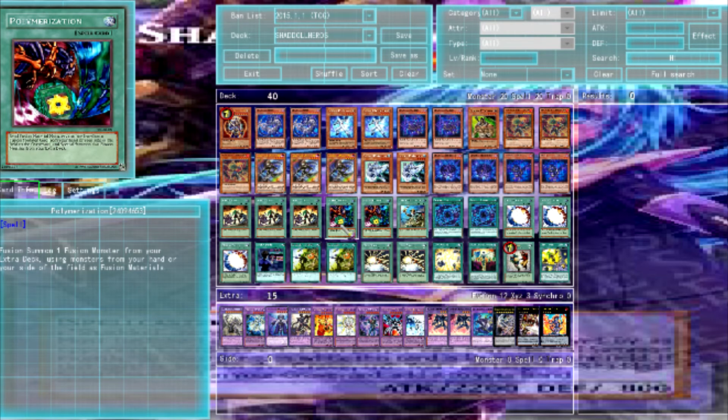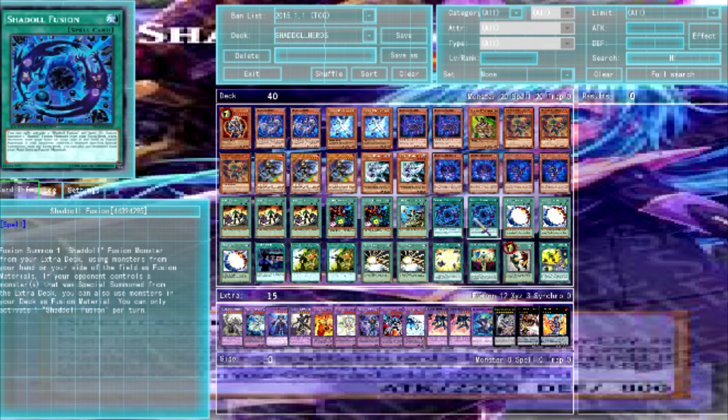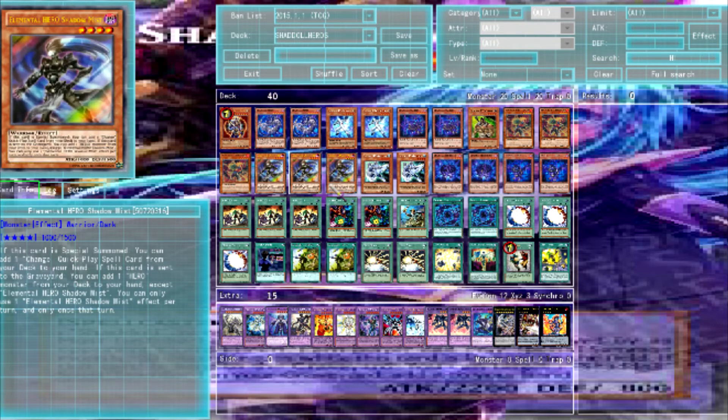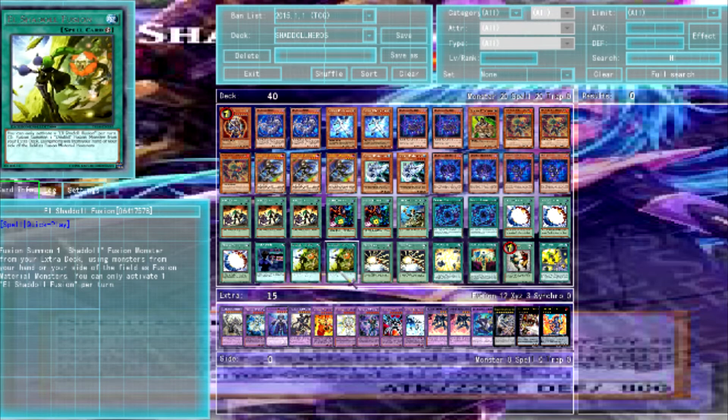And then we run two Poly's, one Rhoda — if you get it, you search out Blazeman. Two Shadal Fusion, three Miracle Fusion because you have a lot of cards in your Grave — the Miracle Fusion is really good. One Mass Charge — this adds a Hero and a Mask Change from your Grave to your hand, so that is really good. Two El Shadal Fusion, really good to just Fusion Summon — it's really great for doing it in the Battle Phase, just like how it should always normally play.